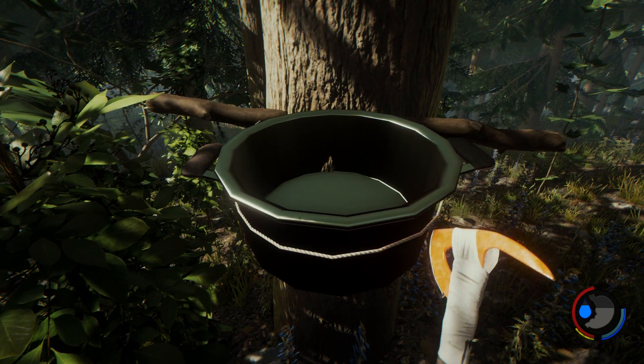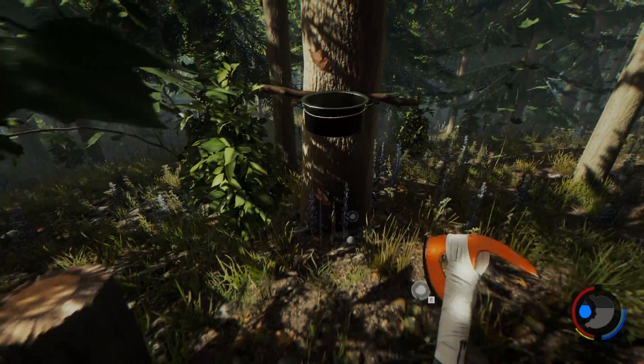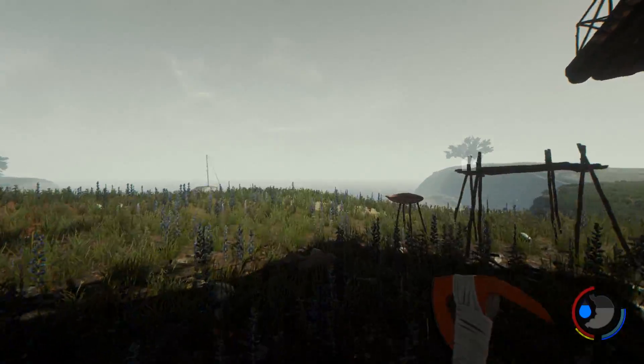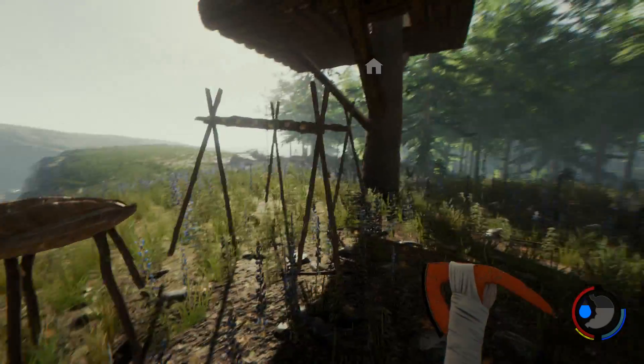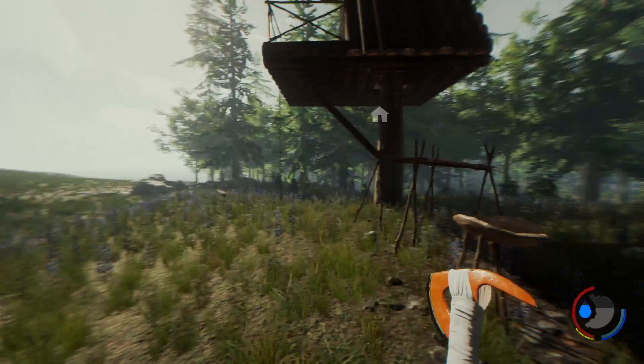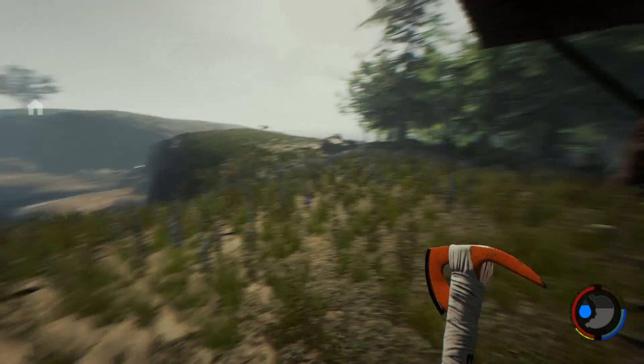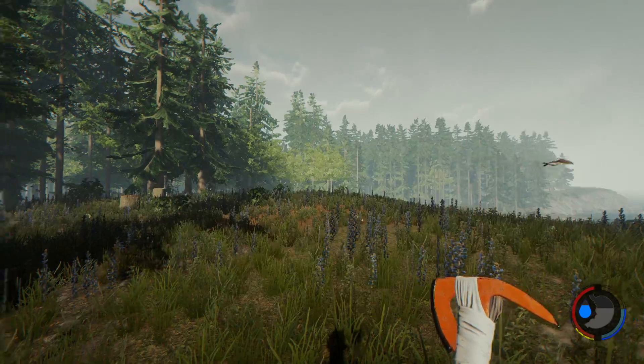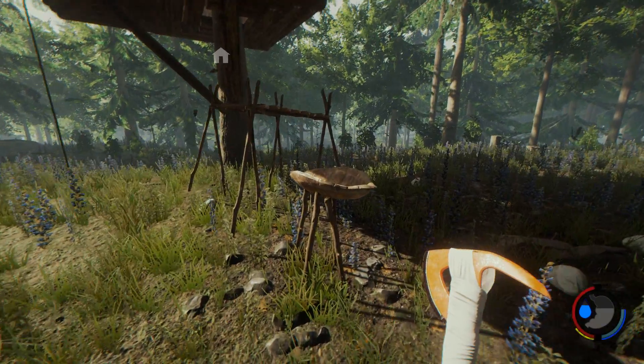Alright, so we should start collecting sap — that'll be good, a good constant supply of that. I'm kind of thinking about walling off like half this area and up into the trees, then kind of back around. Maybe cover this cliff side.